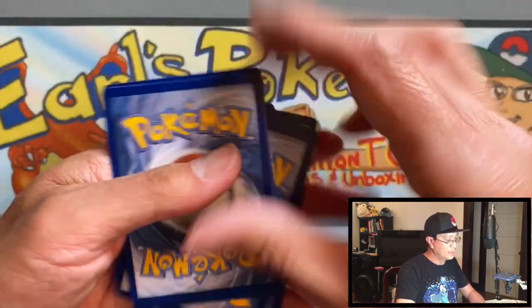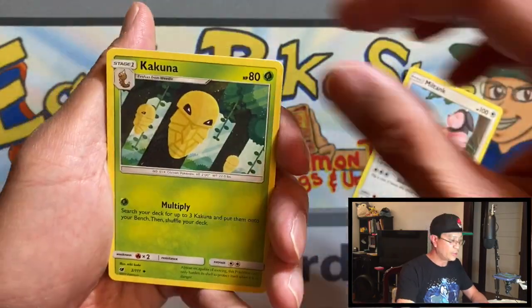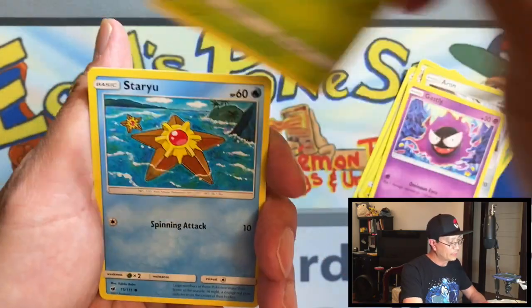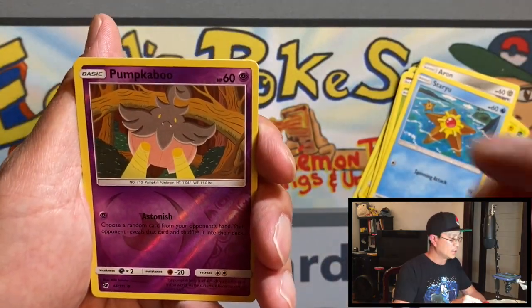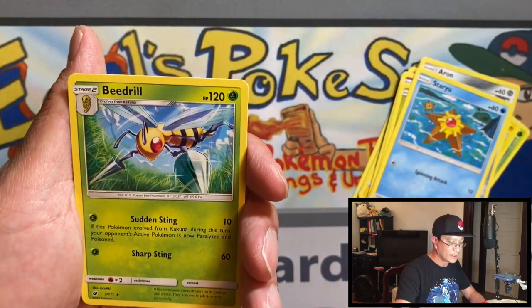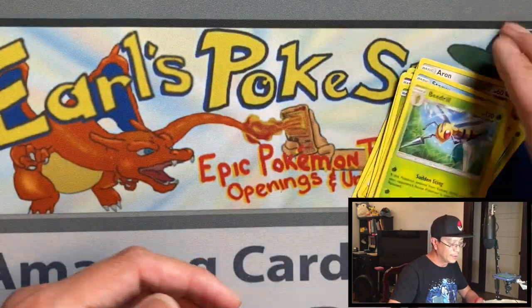I pulled an awesome full art trainer from that box. Just a reminder — I have a PO box, so if you want to send me something to open on my channel, the PO box address is in the description. From the Crimson Invasion pack we ended off with a Beheeyem non-holo. Alright guys, hope you enjoyed it — stay safe, stay healthy, and I will see you on the next video. Peace!